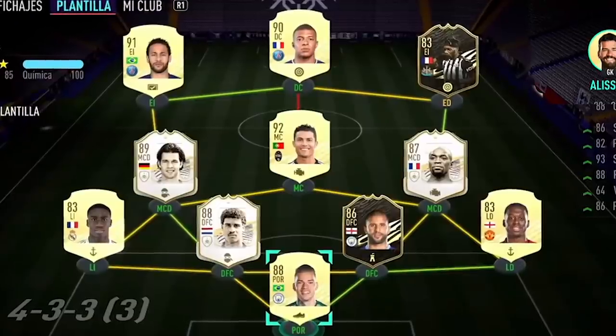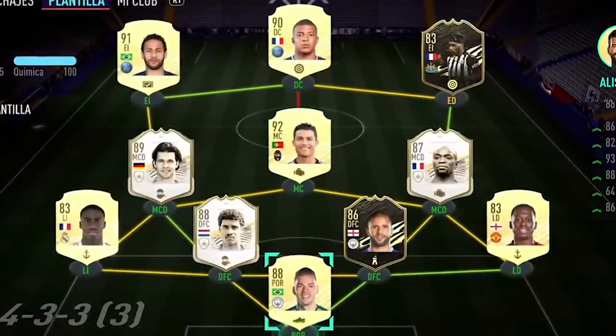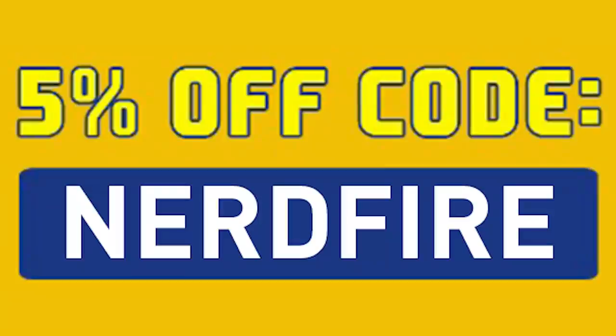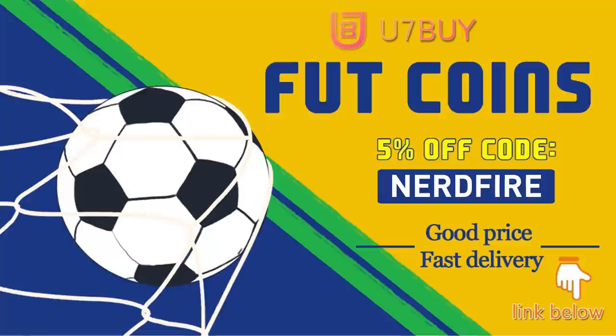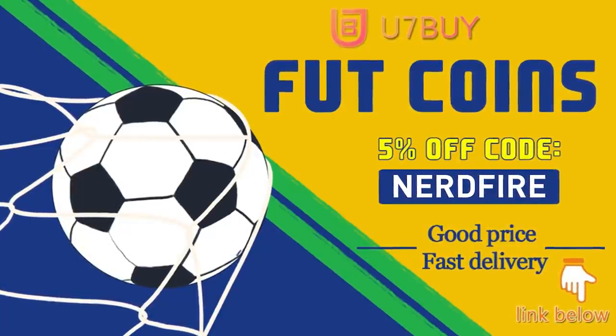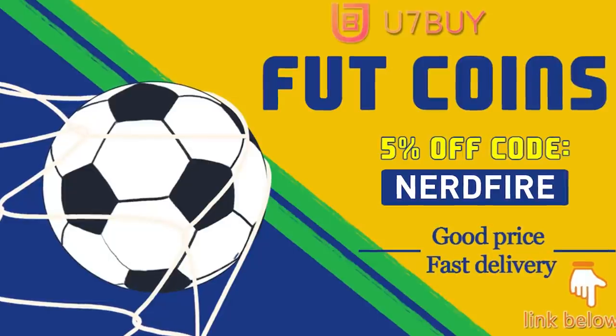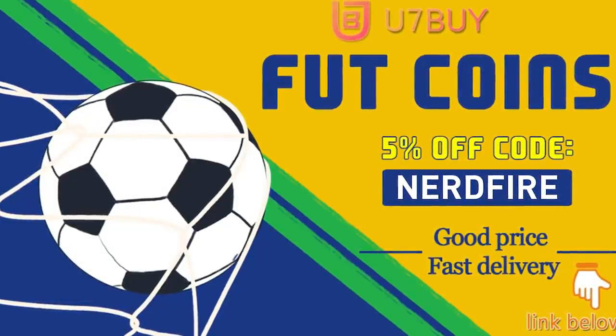Some brand new upgrade player picks and 85 plus times 10 - let's open loads of these packs! Are you facing ridiculous teams and stuck with bad ones? Head over to u7buy.com and get yourself some FUT coins using the code nerdfire at checkout for five percent off your order. It'll be linked in the description - they are cheap, safe, and the most reliable, so make sure you check them out and make your team better than ever.